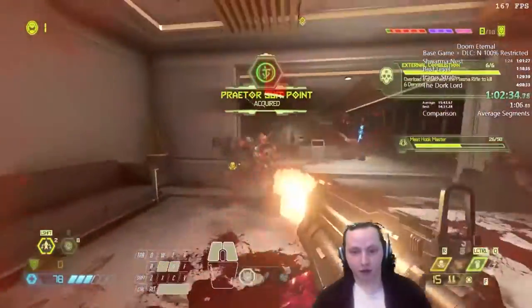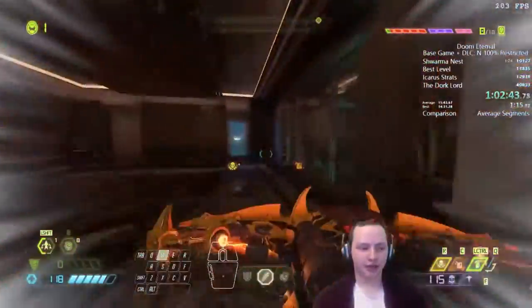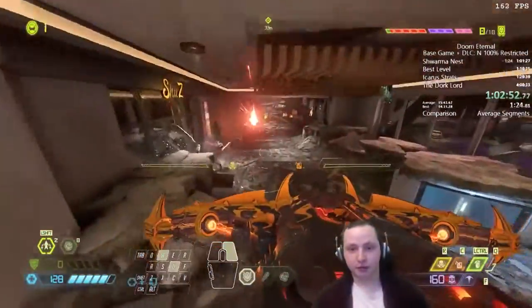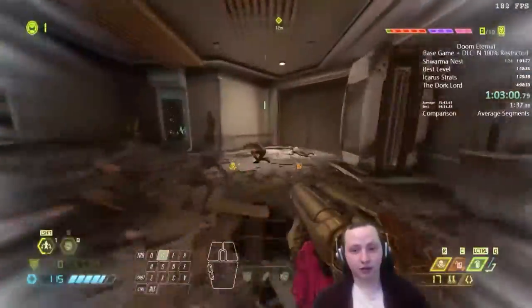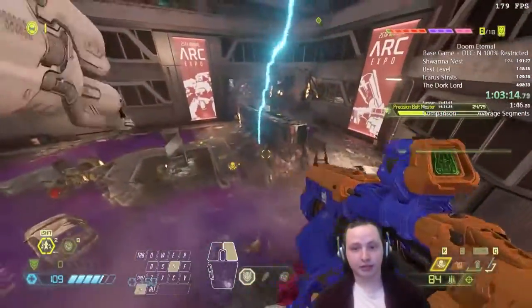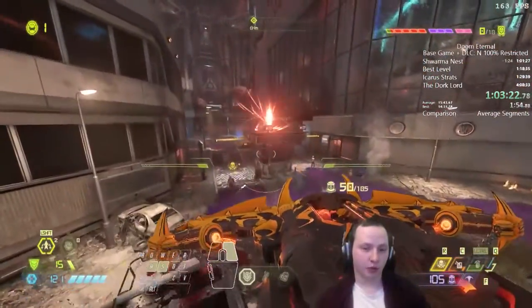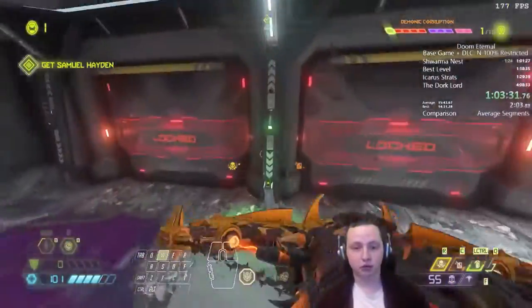The challenge for Art Complex is to kill enemies by blowing up a shield with the plasma rifle — and we just completed that. We're using the Destroyer Blade here because it's a really strong damage wave that kills most things instantly and even destroys weak points. In Art Complex there's a challenge to destroy revenant weak points — Destroyer Blade does that instantly.